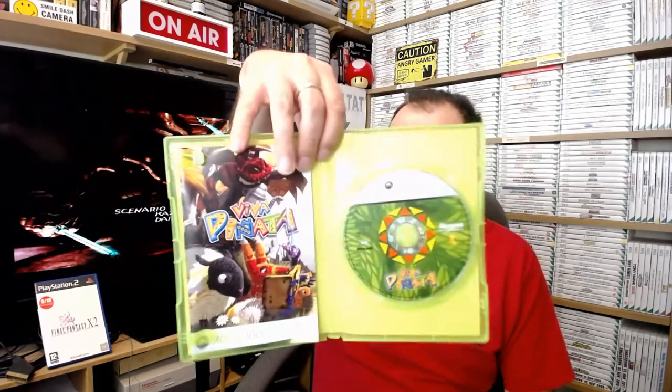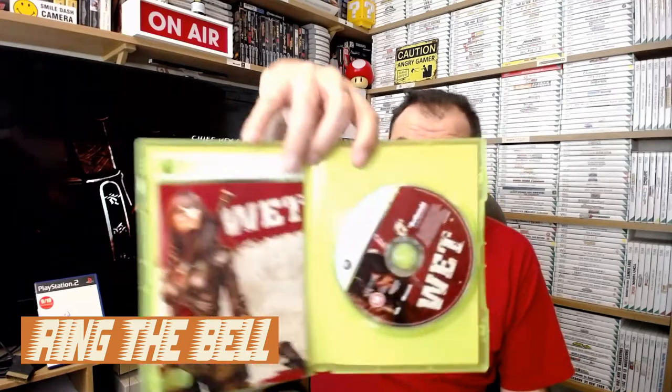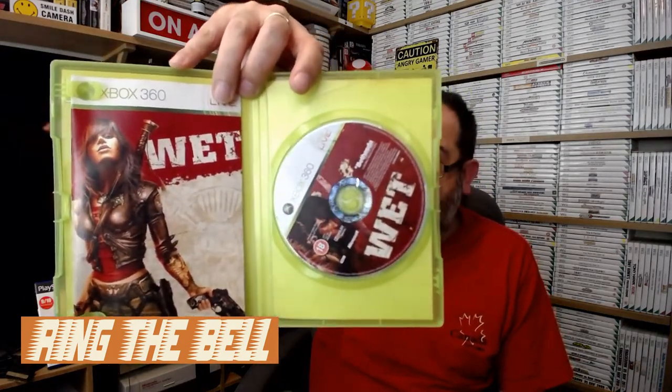I think it probably helps to be sort of whacked out on something when you're playing that game because it made absolutely no sense to me. This is Wet - not being influenced by the cover whatsoever! I've also got it on the PlayStation 3. It's a really good game, actually. It's sort of like a first-person hack-and-slash shooting type thing - sort of Lara Croft without the archaeology aspect. Lock and load, definitely worth it. If you haven't got this on 360 or PlayStation 3, pick it up.